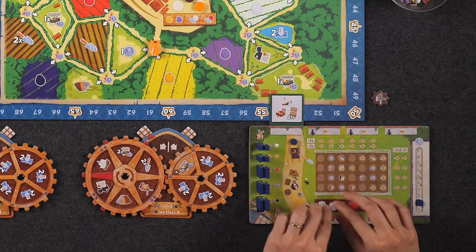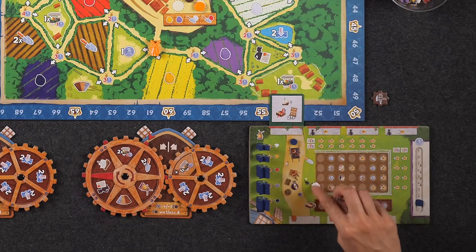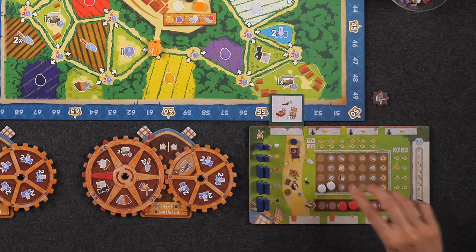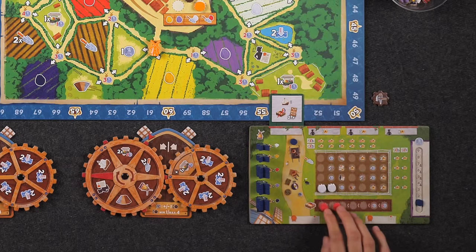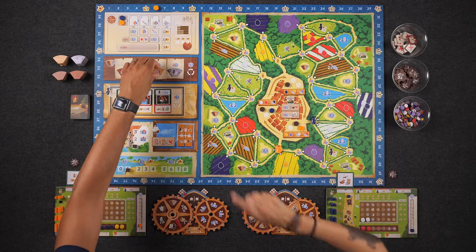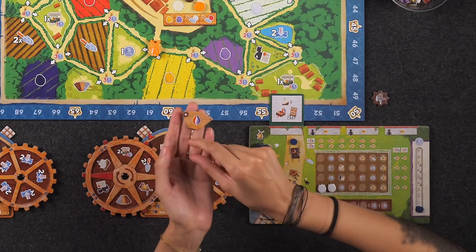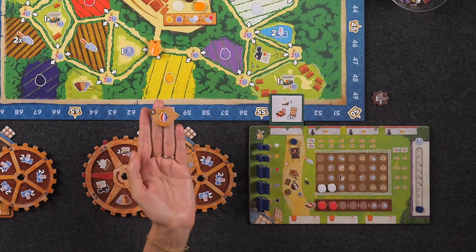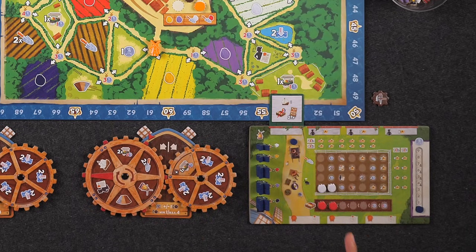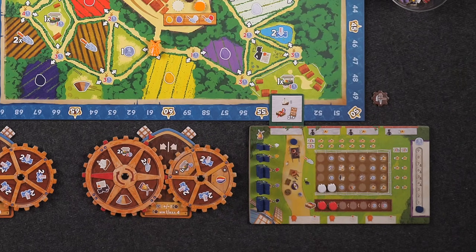I can also plant two tulip bulbs — I'll get started on white tulips in the bottom row. Placing the first and second white tulips here lets me take an enhancement. I'll spend my last guilder on the uncommon enhancement with a plus sign — wherever I place it, I get to take a tulip bulb of any color, so I'll never not want to do that. I'll place it here early.